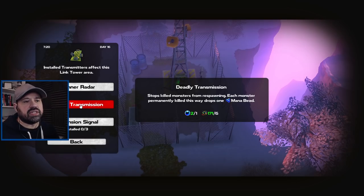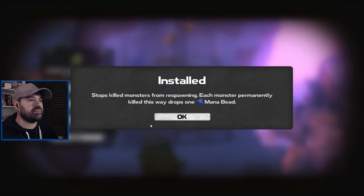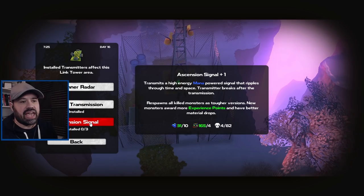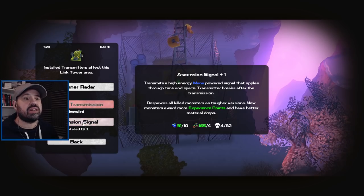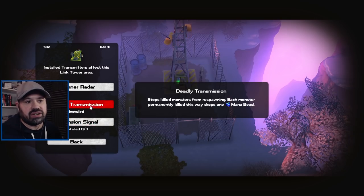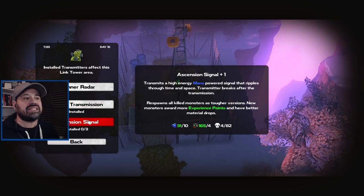Let's also enable deadly transmission here. One thing we looked at last episode was ascension signal — it requires you to obliterate every single monster in the area. When I tried that in the starter area, the counter resets once you use a campfire because it respawns all monsters. Having deadly transmission actually helps a lot with that. Once you enable ascension, deadly transmission may still apply so monsters get killed again, which is a nice way to keep giving you monsters to fight for more mana beads.